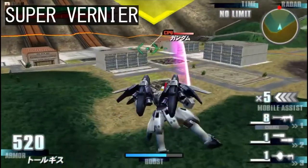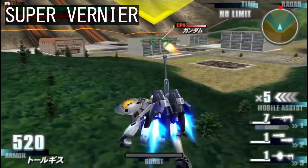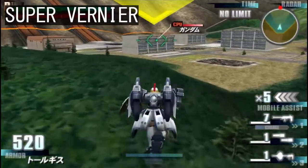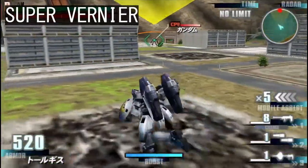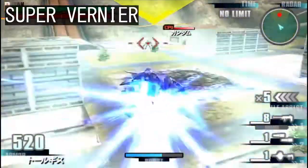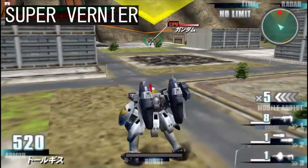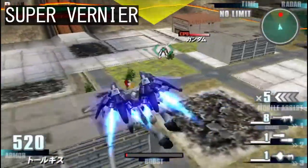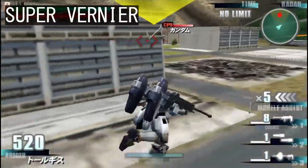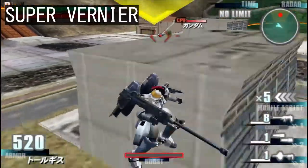Going back to the movement gimmick I mentioned earlier, the Tallgeese is equipped with something known as a supervernier. This mechanic is shared by the later iterations of the Tallgeese as well as the Tallgeese 3. Thanks to the huge boosters on your back, the boosting works a bit differently. Instead of jumping and boost dashes, you perform the aforementioned supervernier, which makes you go up. When paired with directional inputs, you can modify the direction of your ascent, which allows you to fly around.